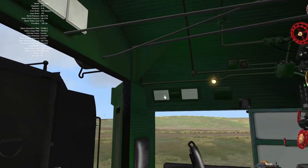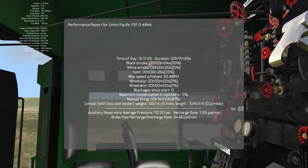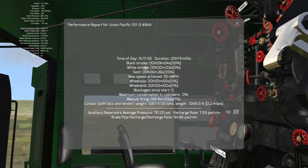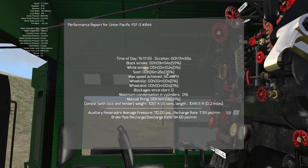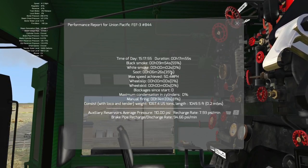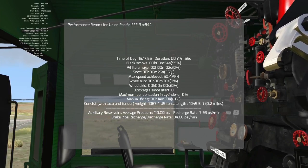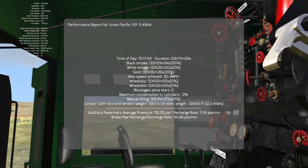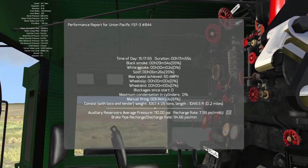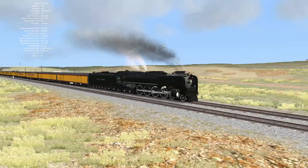So let's see what the report tells us. 17 minutes. 55% black smoke. Small amount of white smoke. Small amount — I guess 35% soot. No wheel slip. No wheel skid. No blockages. No condensation in cylinders. You're gosh darn right. 0.2 miles. Over a thousand tons. How cool is that? I love those little stats — it's very neat.